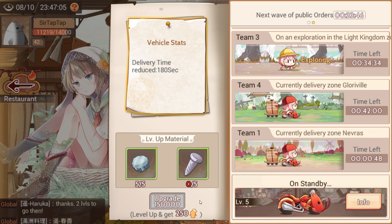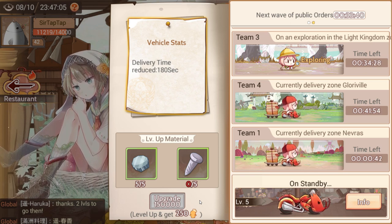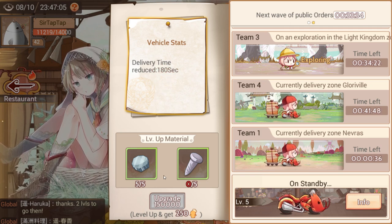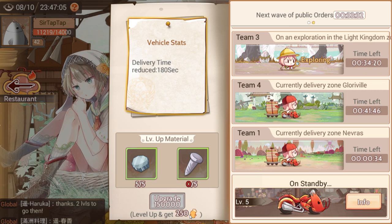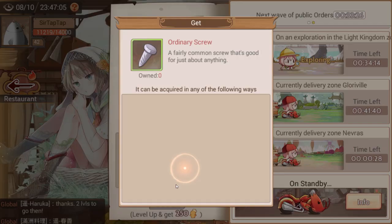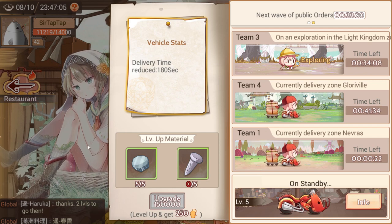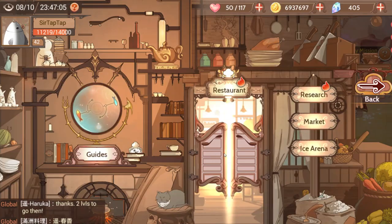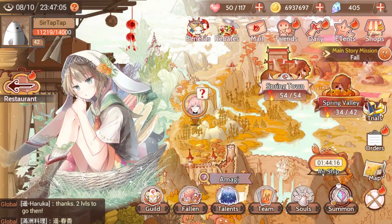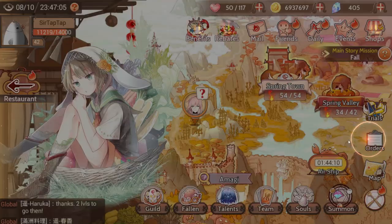You can upgrade the bikes to reduce delivery time, but you don't really cut off a lot — deliveries take about an hour and you cut off like 30 seconds per level. The main incentive to level up honestly is that you get some player level points. It's just something to sink your materials into once your restaurant isn't begging for them, which early on it will be, but later you'll have more materials than you know what to do with, mostly because the restaurant gets gated by unlocking fame levels.